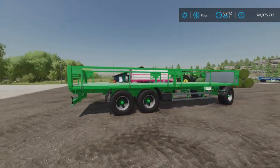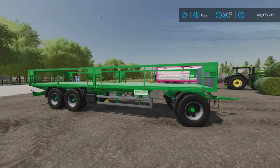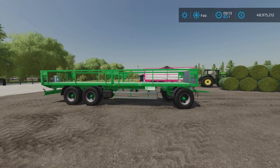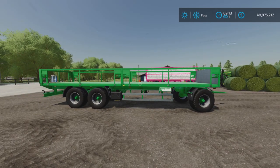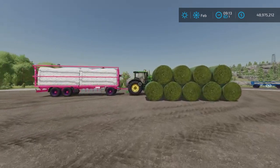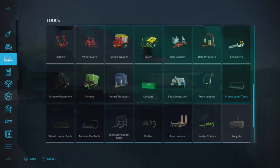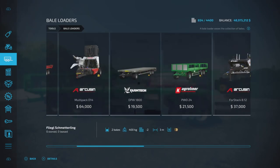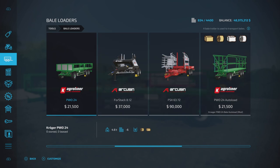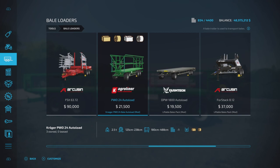This is something very similar to previous trailers — 16.06 megabytes to download, slots on console. I have three of them, so I forgot to write down the slots. However, let's have a look at it in the store first. So let's go up here to tools and we're going to bale loaders. It's a modified version of the POW24 base game bale loader, which is fine because we now have an autoload version.